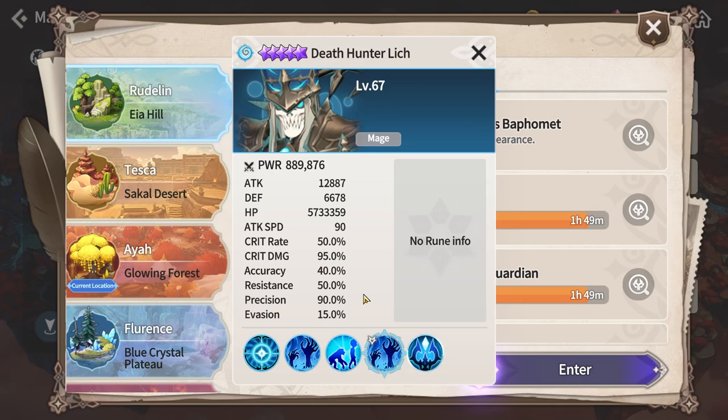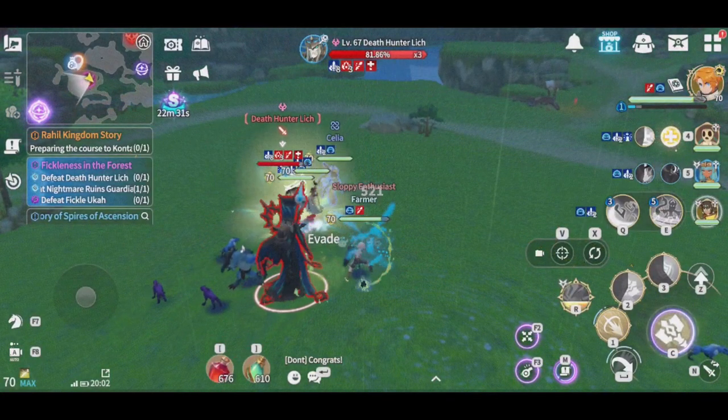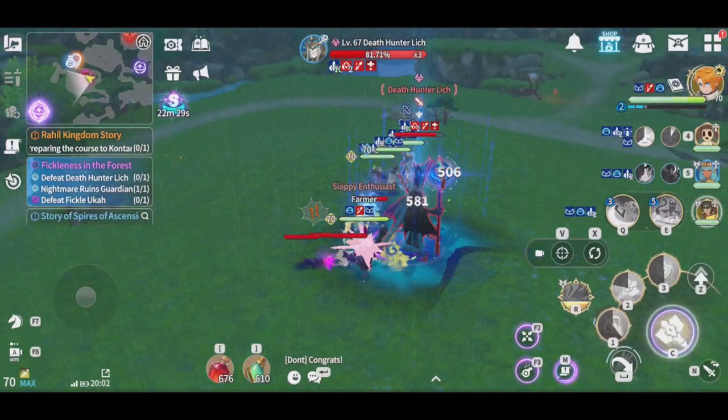The boss will also have a self-attack buff on his third skill. If you do have the ability to bring a strip of some sort, make sure to do it. If not, it will definitely not be the end of the world and you should still be able to solo it quite easily. Now for the team itself, this is what I used.